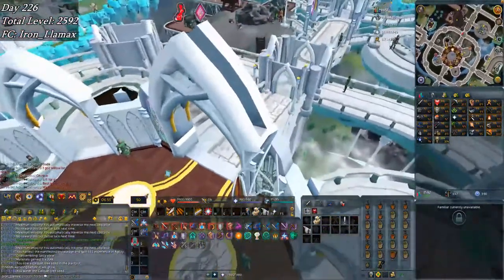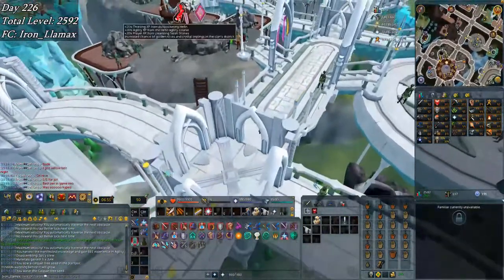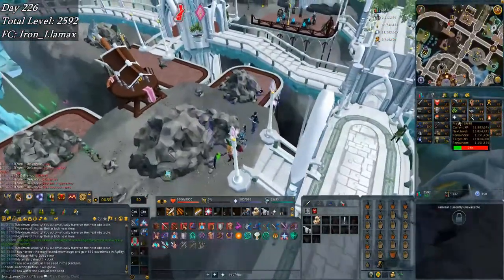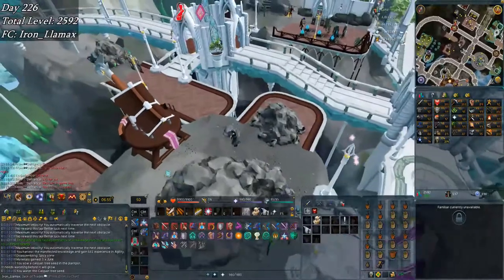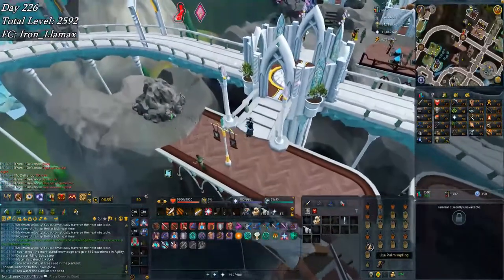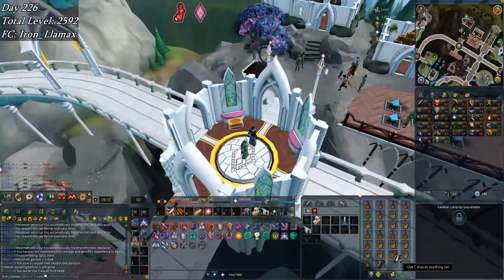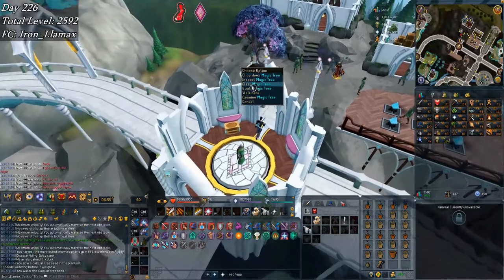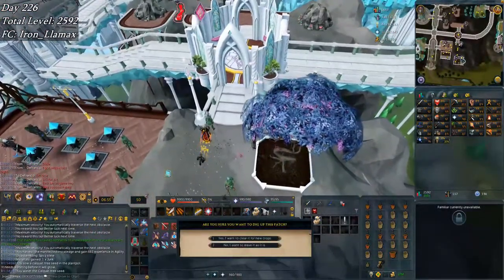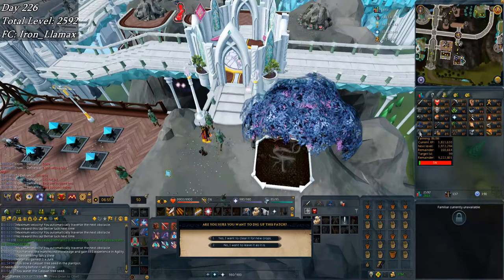I just spent some time cooking, then half an hour doing some agility — picked up quite a bit of XP there and some prayer, getting quite close to 99. I'm about to do a farm run: a hard tree, a normal tree, a fruit tree, and the calquat run. Then maybe a herb run right after, just because I want that farming XP — it's still my lowest skill.